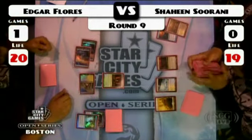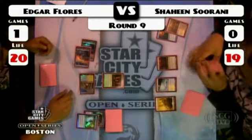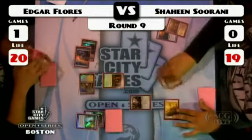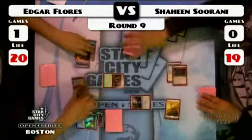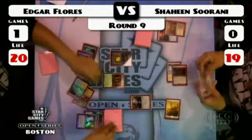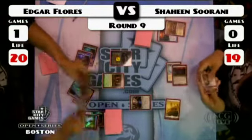Spell Pierce is a card that really grinds down in usefulness later in the game, and that's where Shaheen wants to get to. Tumble Magnet comes down — very diminishing returns for Spell Pierce there. Makes that sword a lot less threatening. Nice foil to a sword. But here goes Edgar with the first Jace.